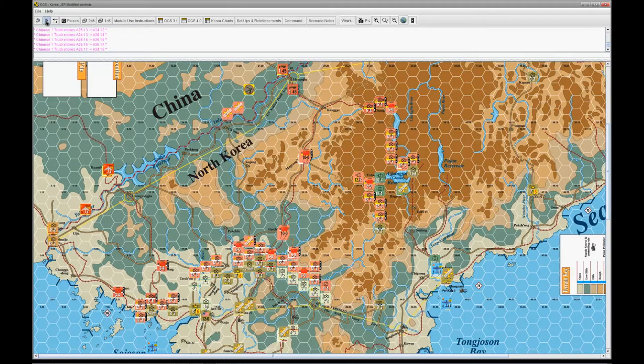We're going to load the next SP onto it for 25 movement points spent so far, then another 5 to unload, getting up to 35, then 37, 38, 39. I'm going to try to leave my trucks parked up there most of the time because that's where the supply is coming in.